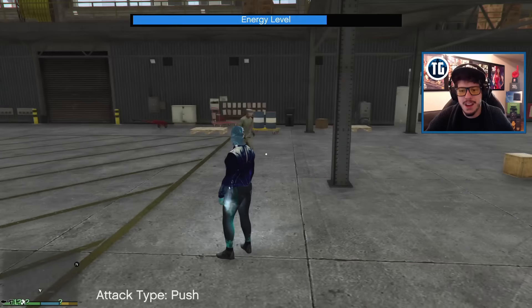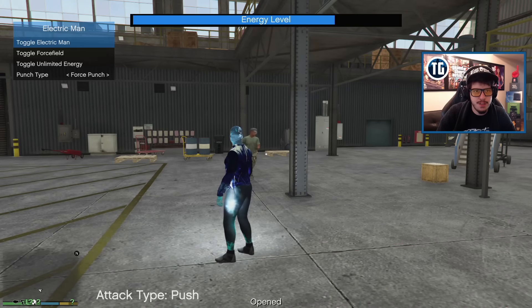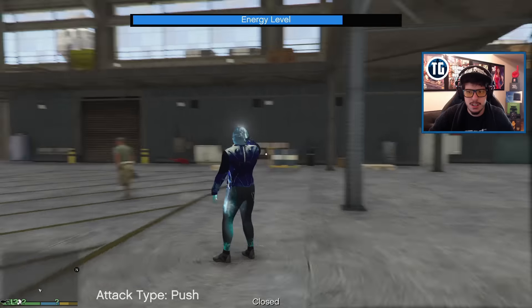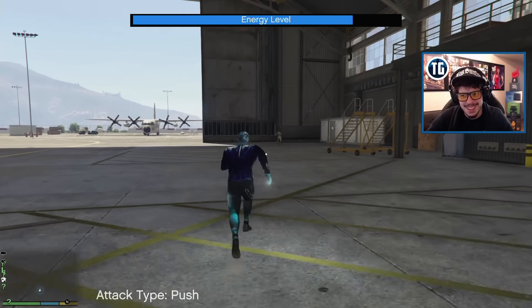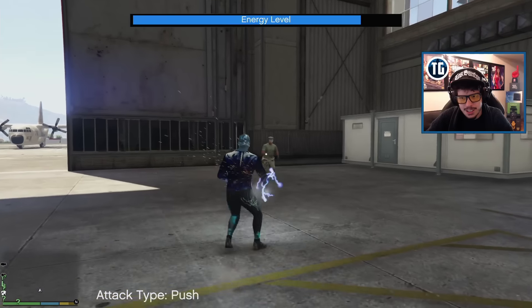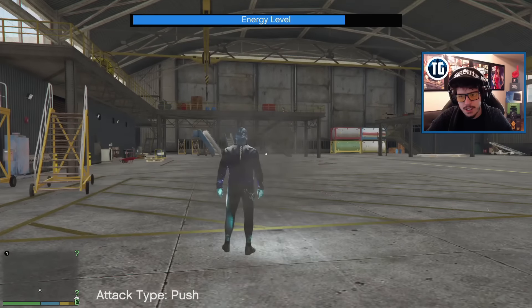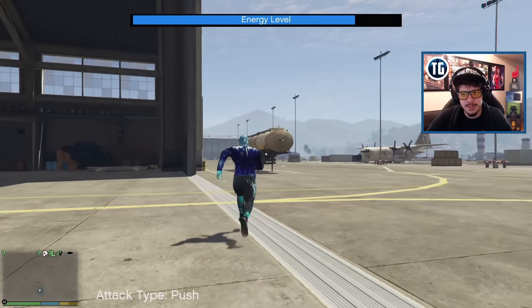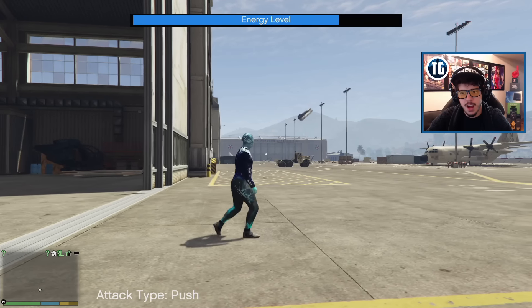As you can see the energy level does go down and you can replenish it - I'll show you guys how in a second. Let's turn off the force field so I can really try this force punch. Let's do a force punch - there we go! I think I like the teleport punch better, I think it's more effective. Let's try on something like a big canister.